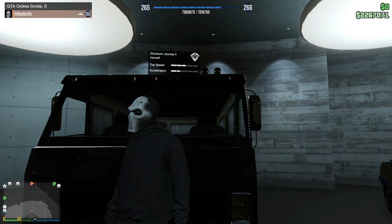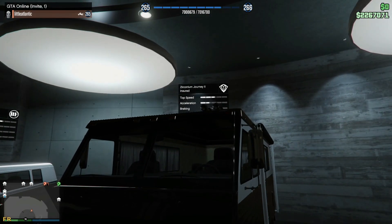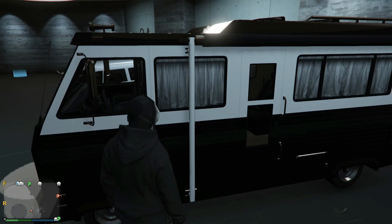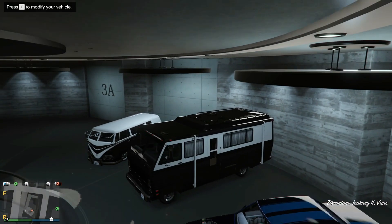Behind us we actually have the Journey 2. If you don't know what the Journey is, well, as you can tell behind me, it's an RV. Except for some reason they made a Journey 2, so I'm expecting some unique customizations maybe from this thing. We do have these side panels and stuff, so let's go ahead and hop into it and just see how it generally will be.